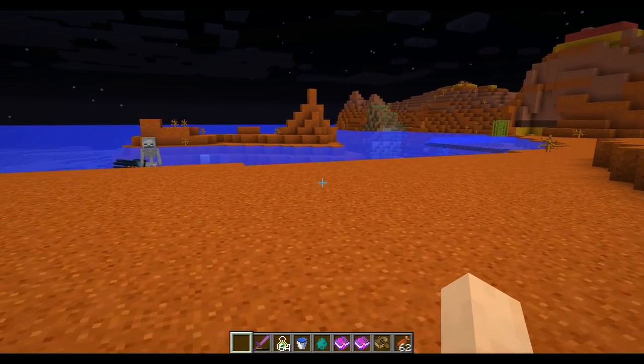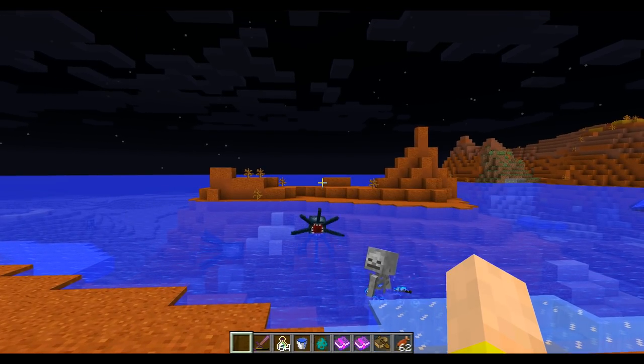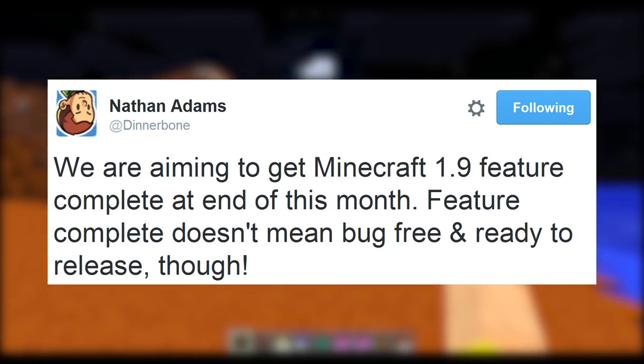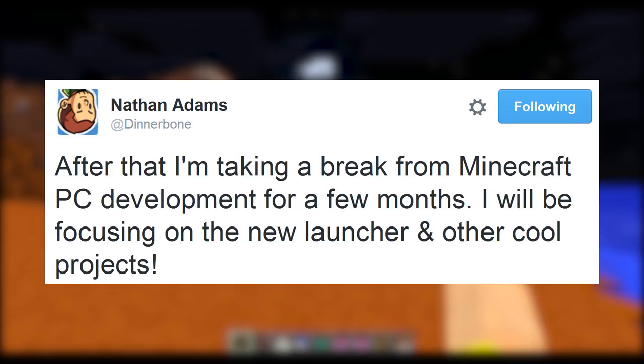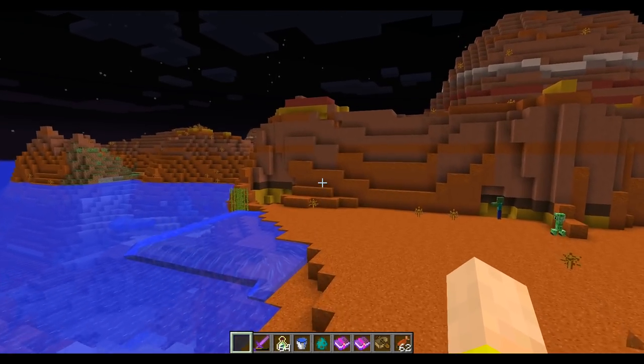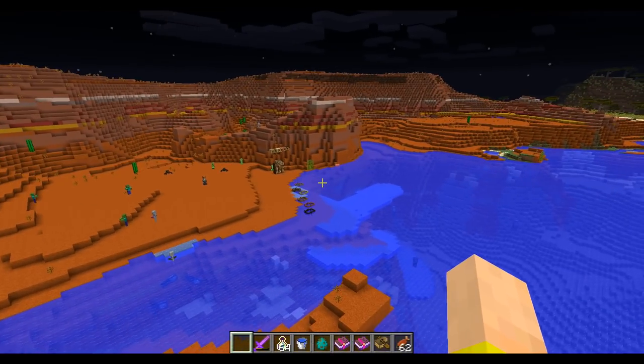Before we get into the new, I want to get into the news. We finally have a release window for the combat update. Developer Dinnerbone tweeted that 1.9 features will be complete at the end of this month, October. No new features after the next few snapshots — they'll be focusing on bug fixes. Dinnerbone also tweeted that he's taking a break from Minecraft PC development for a few months to work on the new launcher and other cool projects. He improved the Ender Dragon fight and did a bunch of other new features for 1.9, so he deserves the rest.